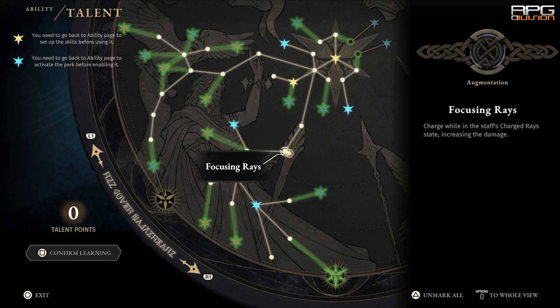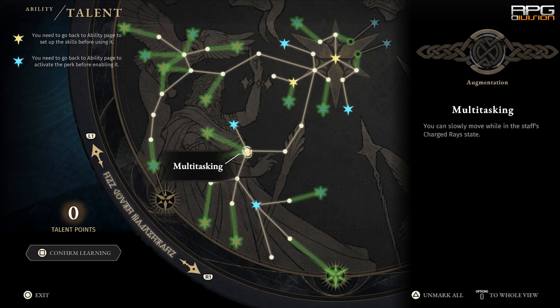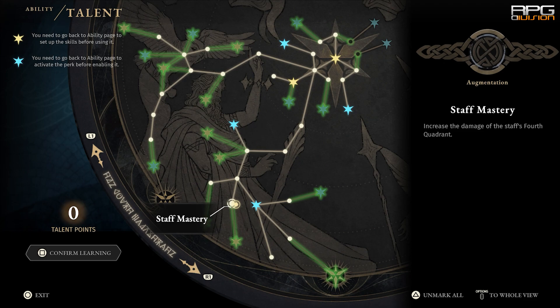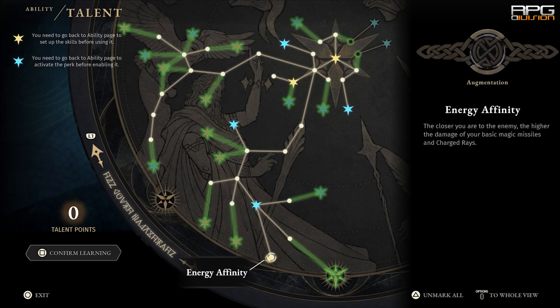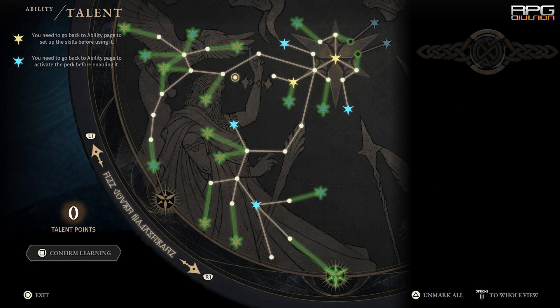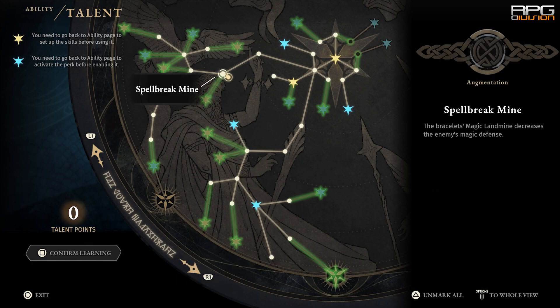Get the staff upgrades that I'm showing on the screen and you'll have an insane amount of ranged potential. For magic bracelets, definitely get Spellbreak Mine and whatever else you want.